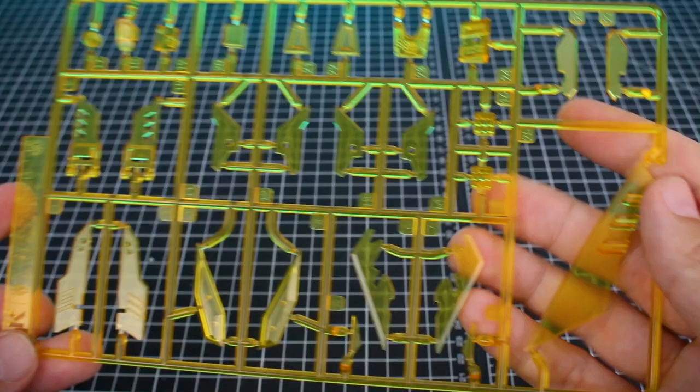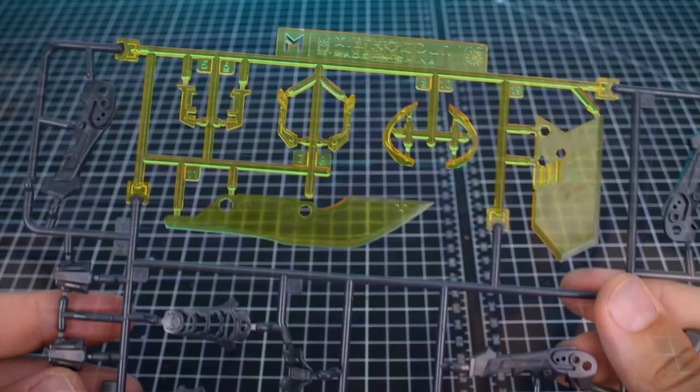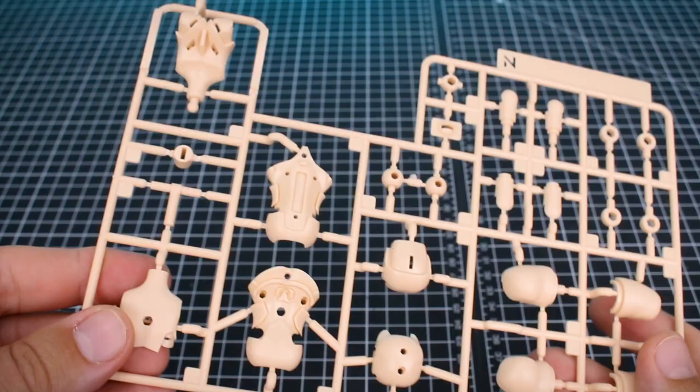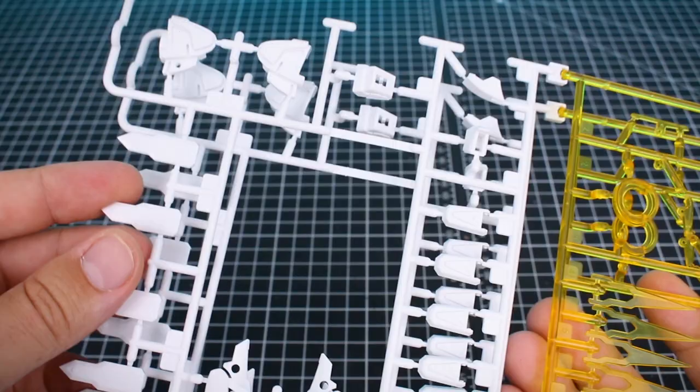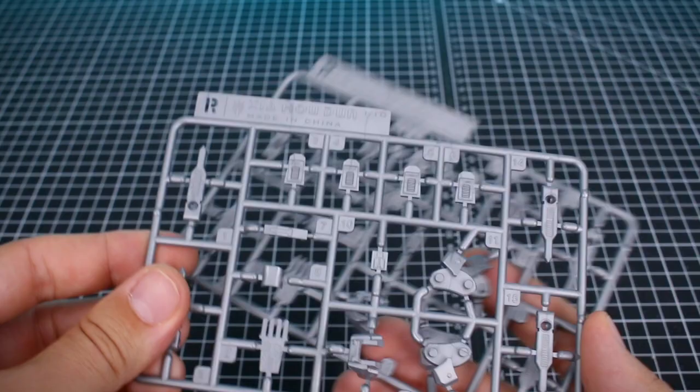Runner M is some mechanical bits in a dark purple color, and there's also a mix of clear yellow and dark gray pieces. Runner N is all the skin tone parts. Runner O has dark purple parts, silver parts, and some light lavender parts for the hair. Runner P has more clear yellow parts as well as white pieces. Runner Q also has more white parts. Runner R — there are two small runners of silver pieces — same for Runner S. Last but not least, Runner V is in a softer rubber black, mostly parts for the hands and the bottom of the feet.